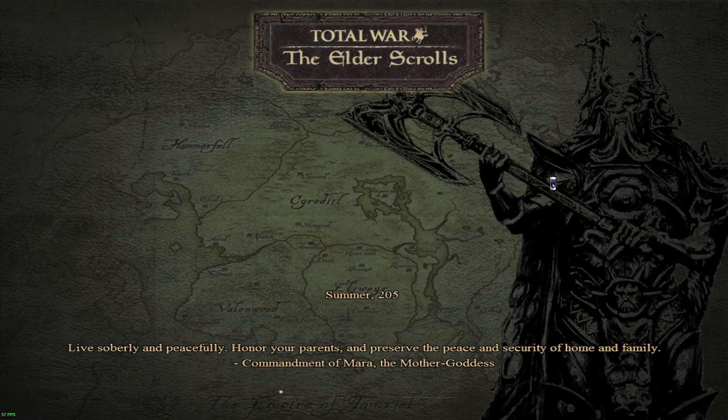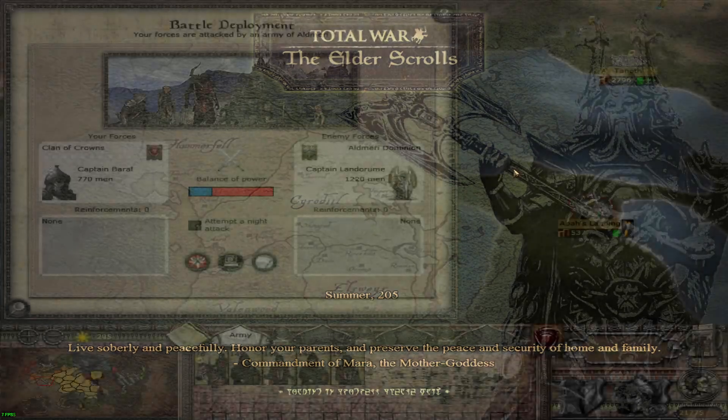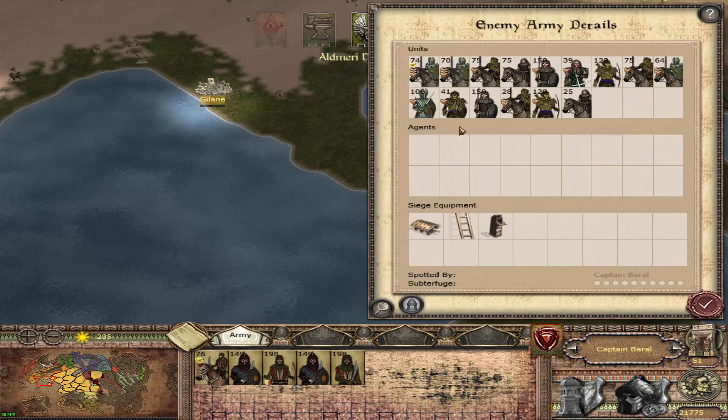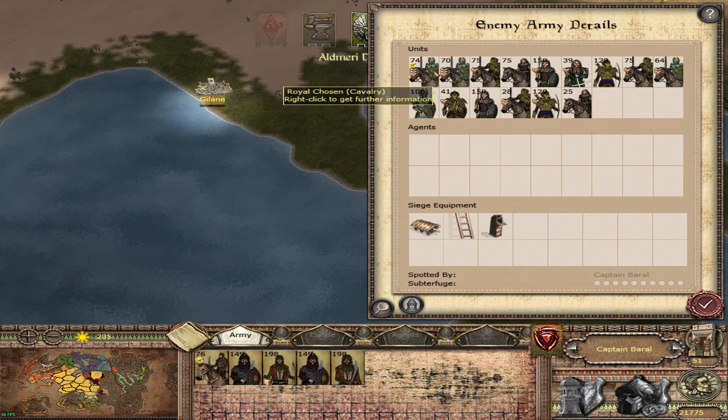We're back in the game with some more Total War: The Elder Scrolls, a mod for Medieval 2 Total War. We are playing as Clan of the Crowns. We've basically been fighting against two different factions throughout the entire campaign — the Aldmeri Dominion, who we're going to be fighting right now, and the Cyrodiil Empire, basically the two largest factions in the game. Not by choice — that's just the way it turned out.